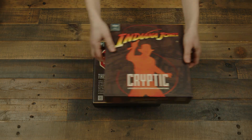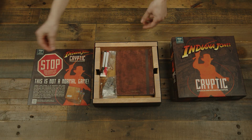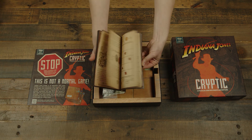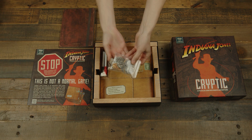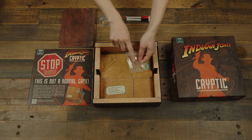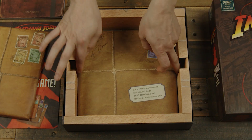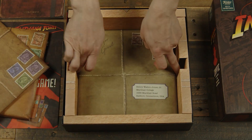Setup begins by opening the box, and then stopping, because there's a big old stop sign telling you to read the instructions before handling the components. Since I've read the instructions already, you have my permission to handle the components, but only after you've watched this video. Inside the box you'll find the rulebook, Indy's journal which contains the game's puzzles, a collection of coins, two markers — one red, one black — this thing (I know what it is but I'm not going to spoil it), and three envelopes labeled Covenant of the Raiders, The Cult of Doom, and Quest for the Grail.